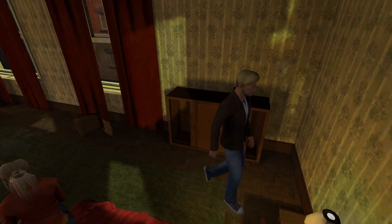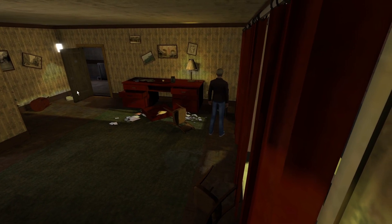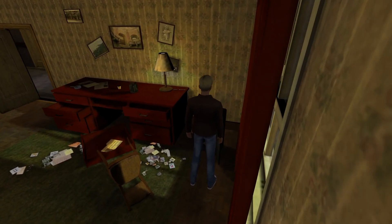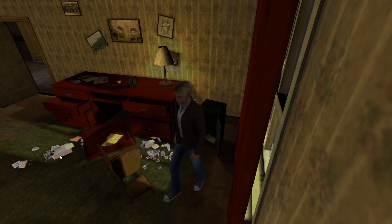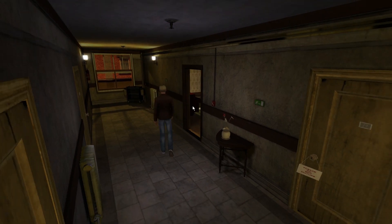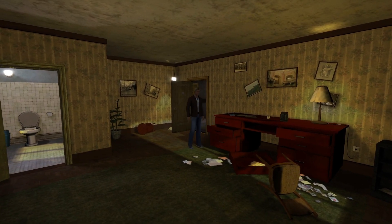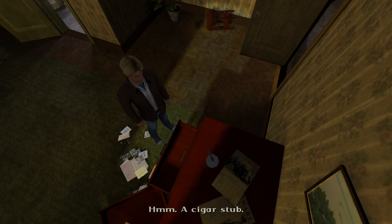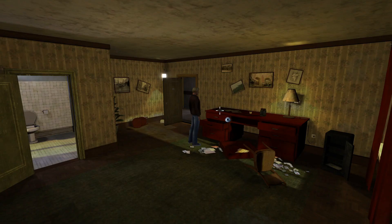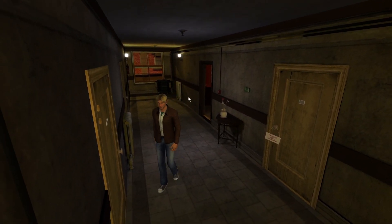Maybe they left something else we weren't able to pick up before, or maybe it was literally just the pen we needed. Let's look in the safe again — empty apart from dust. Maybe someone downstairs will know about the pen, or maybe Elvis left something out here. Oh — what's this on the desk? We couldn't interact with this before. A cigar stub — a Cuban cigar. Can we take the ashtray?